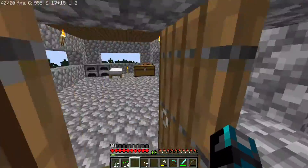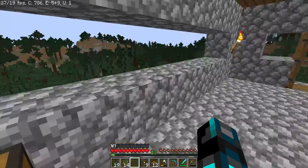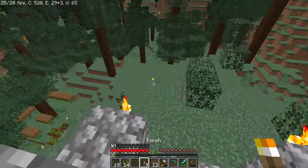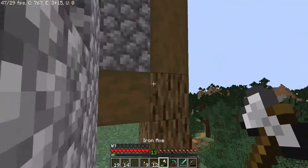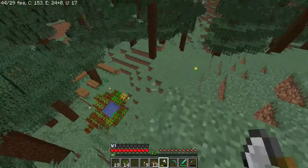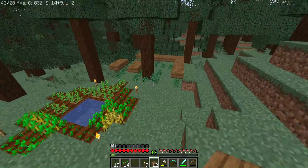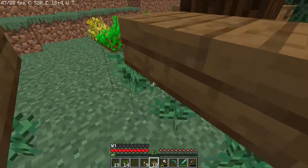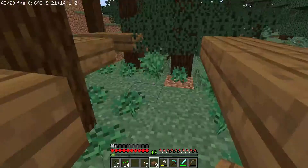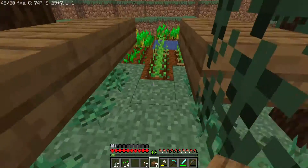From our house. I think I might work on the house a little this episode — it's a little messy, pretty blocky, and I want to replace the oak with spruce. But this farm, I guess, is not the nicest but it's efficient. This is how you make it.